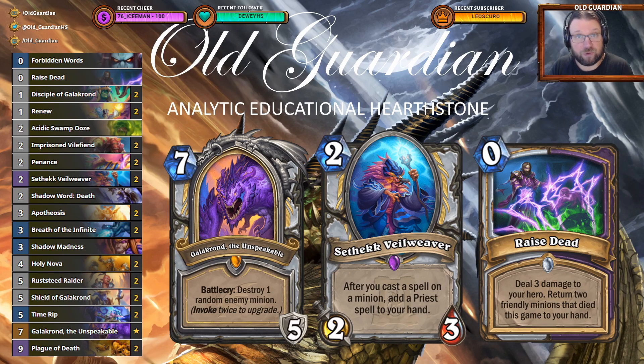You get random Priest spells, which can also be good Priest spells, alongside Renew — Discover a Priest spell. When you don't have those super expensive cards that in Hearthstone are mandatory in order to play control, Priest has the alternative path, which is to generate random stuff in order to play control.